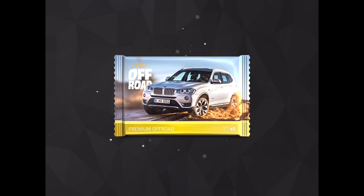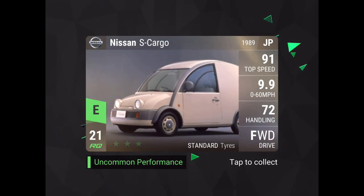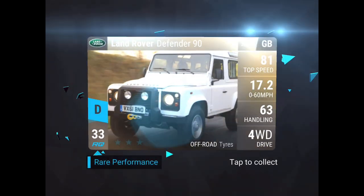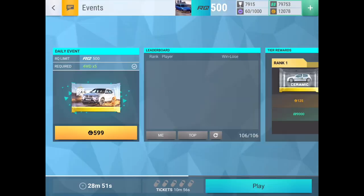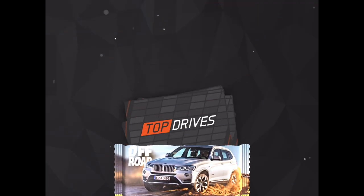Three packs to go, hopefully we can get something good. That last pack looked promising but about half the super rares you can get are RQ49, so I wasn't too confident. Pack three reveals: Nissan Cube, Land Rover Defender 90, and Ford Bronco — all super rares so far, which isn't looking great. Hopefully we can at least get an ultra rare.